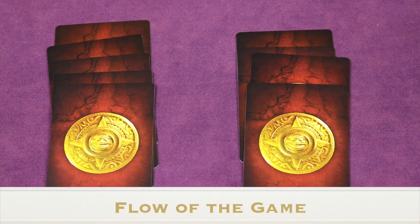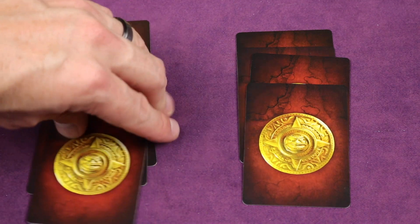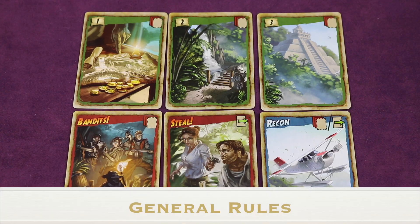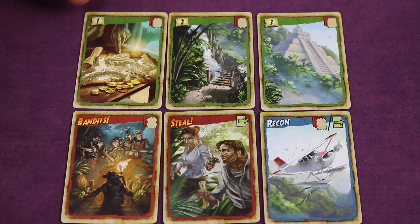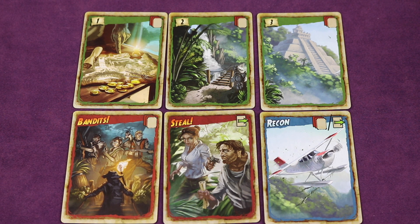The game goes through two different phases. During the night phase you'll be playing cards on stacks that already exist or creating new stacks. During the day phase you'll flip them over and resolve the cards. There are only six different types of cards in the game — three of them are movement cards, moving you one, two, or three spaces, and some other cards do special things we'll talk about later.